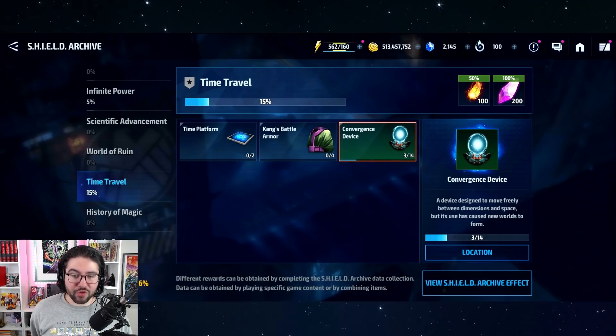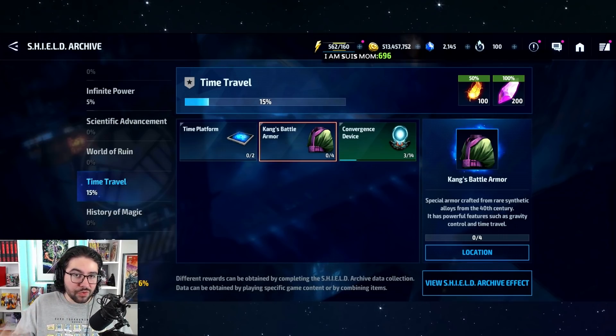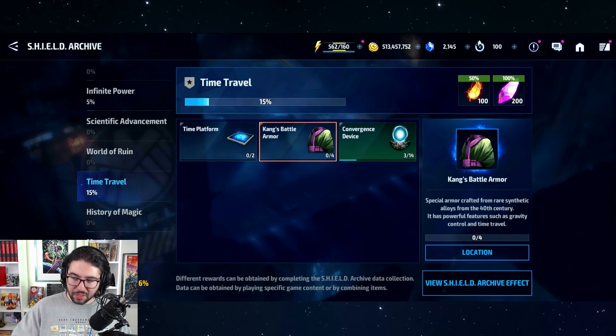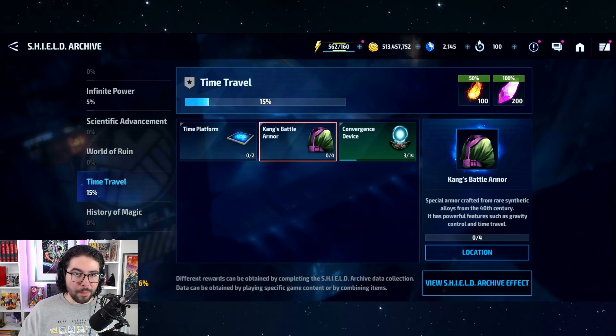We also have the Convergence Device, and all these items have their own flavor text — for example, 'special armor crafted from rare synthetic alloys from the 40th century.' What does it really do? Not much. If you collect Kang's Battle Armor, you can click the location button and get it from dimension rifts. If it's locked, it means it's not today's dimension rift — you have to wait for the emergency dispatch dimension rift, then play and you have a chance of pieces dropping. Once you get four of them, it will complete the item.